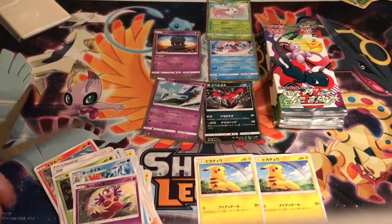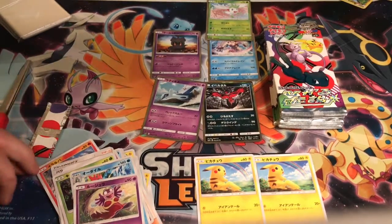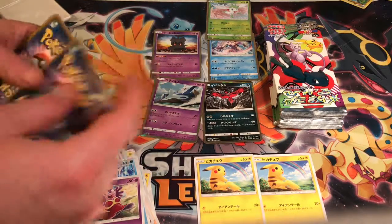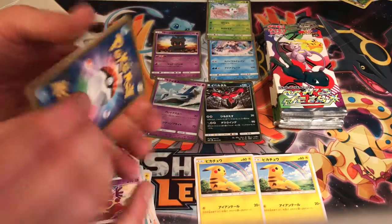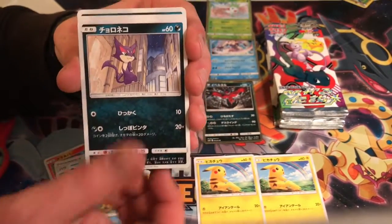Alright, five packs down, two Pikachus. We haven't hit anything yet — no GXs, no Full Arts, no Shining cards, no Secret Rares, nada. Can we pull a Hyper Rare Zoroark? Can we pull a Shining Mew? I sure hope so.